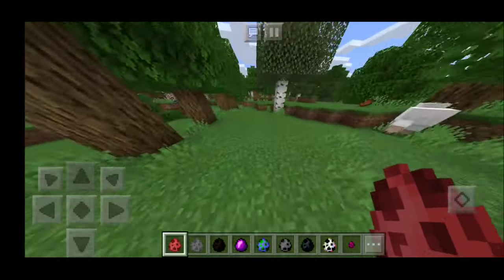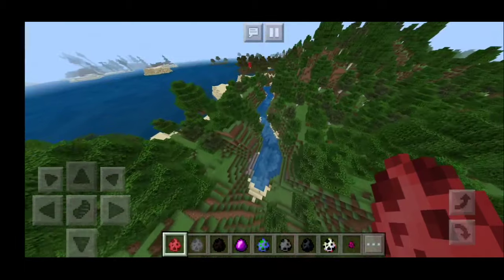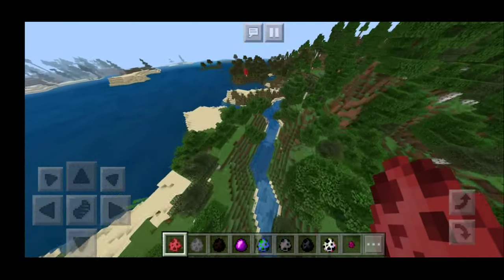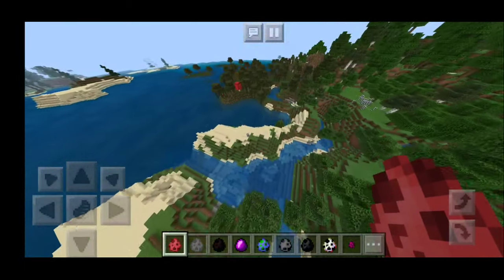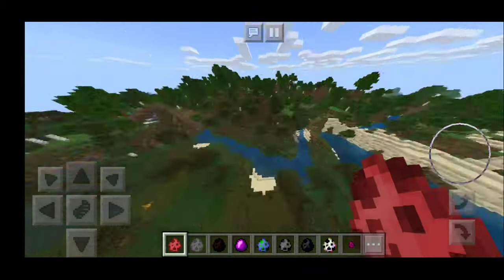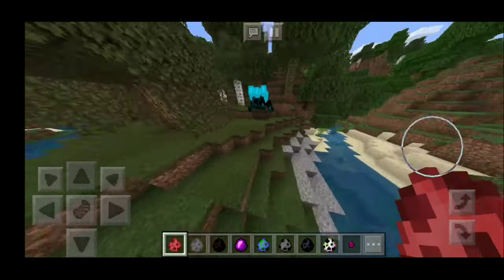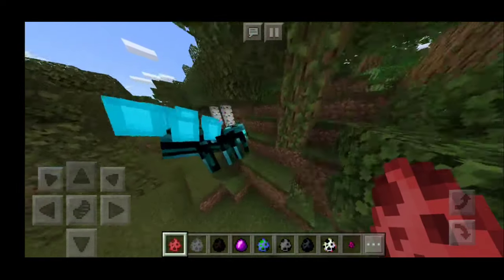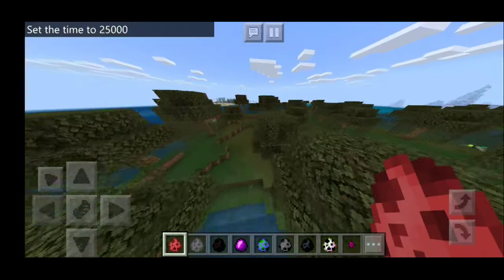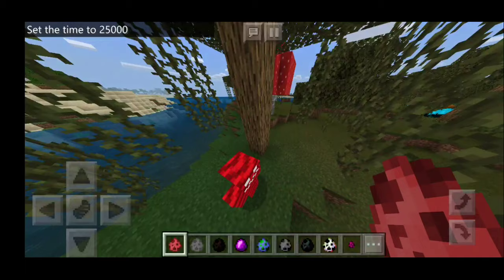Before we start seeing all the mobs, I want to quickly mention that some of these mobs spawn in particular locations. There are some mobs that are specifically for the swamp biome, some for the plains biome, the winter biome, etc. I really like how they put a lot of attention to detail. These are just some of the mobs in the Crazy Craft add-on. We're gonna start off strong by showing off the Reverse Body right over here.